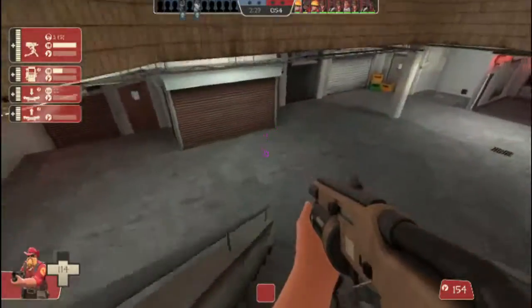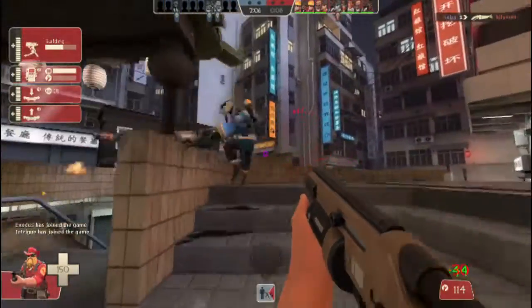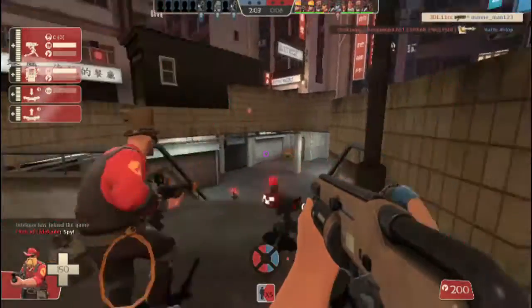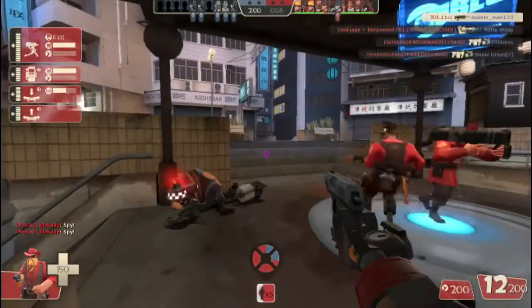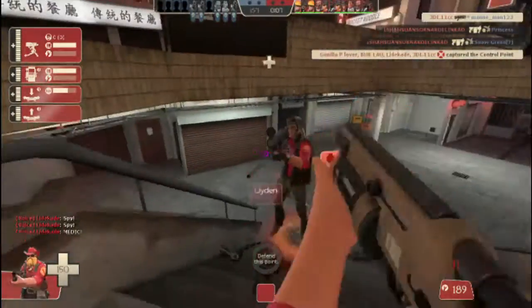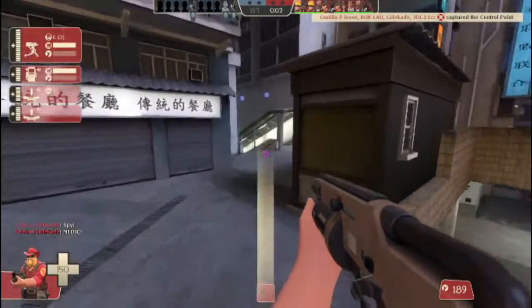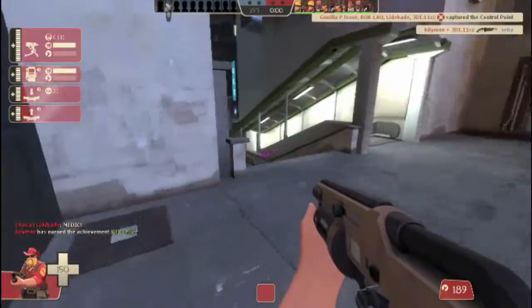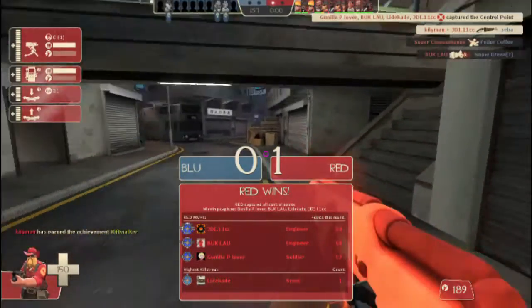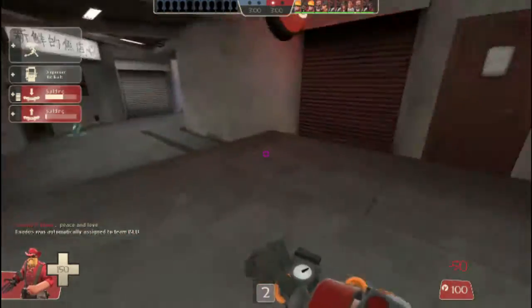Even then, if you can use the weapon, doesn't mean you always should. For example, my main weapon is the Rescue Ranger — I haven't got the most kills with it, but it's by far my most used for the Engineer because it's the best tool for the Engineer. The Engineer is more of a support and defense class, but it can be played offensively. Supporting your team and making sure they have good backup is very very important.